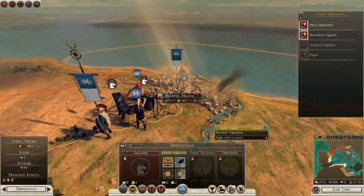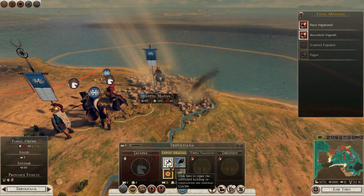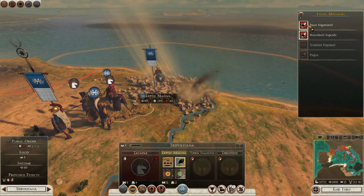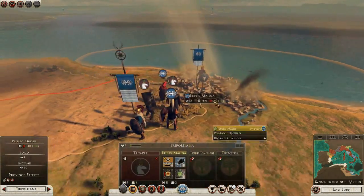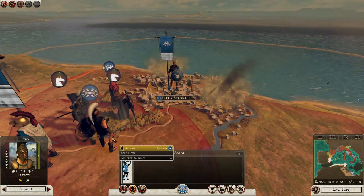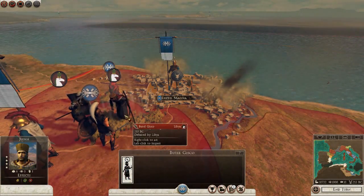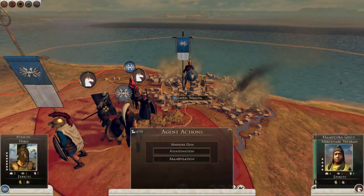Troubled populace — our people are finally starting to be happy in this region, something I sort of forgot about. What I want to do now is try and get those agents on our side again. Let's keep at it. There's four of them.